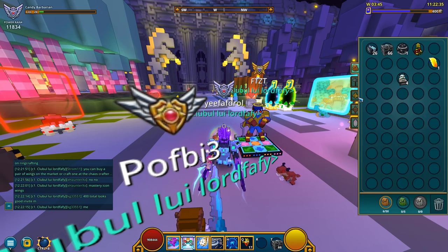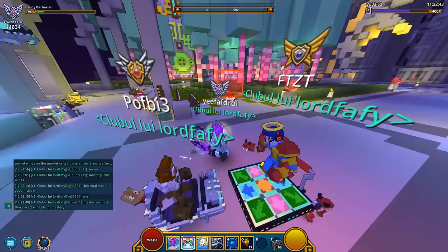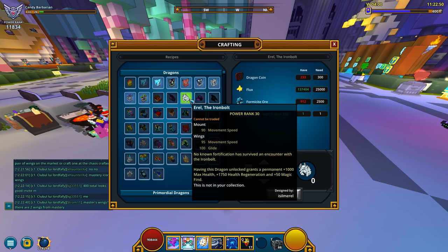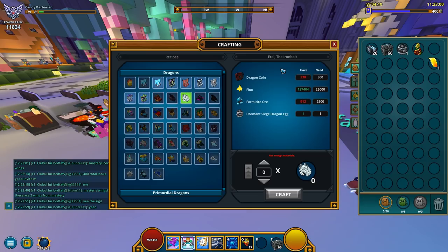That's the boring part. Let me check something first — I know I got the flux, but do I have the coins? I do indeed. So we're gonna use around 300 dragon coins. Where's the dragon I'm after? I think it's this one — Errol the Iron Bolt. It's gonna ask me for 300 dragon coins and I need like 70 more.